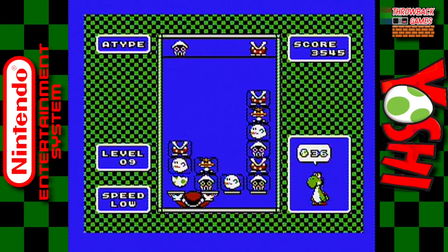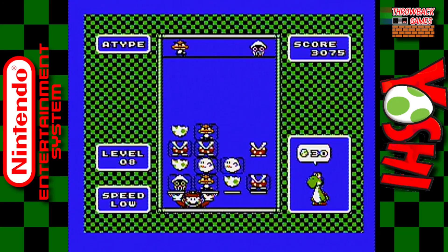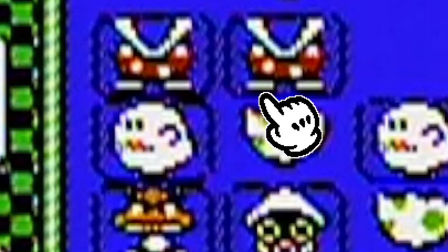They have similar backgrounds, you match pairs of monsters for points, and you have Yoshi standing in his box like Dr. Mario did in his game. As stated before, you can only match a pair of monsters vertically, not horizontally or diagonally.